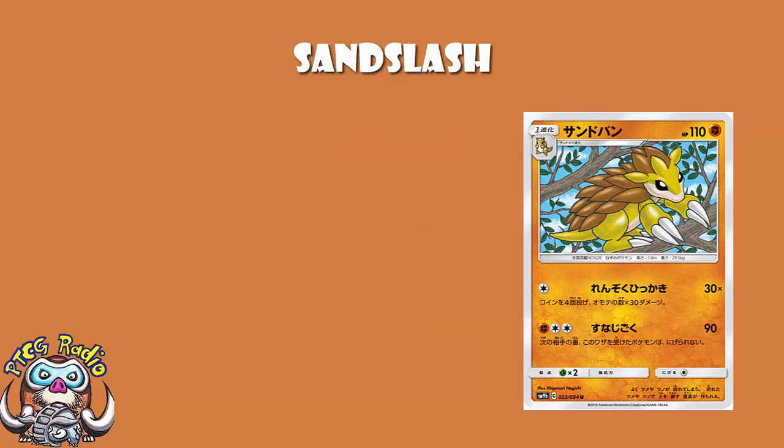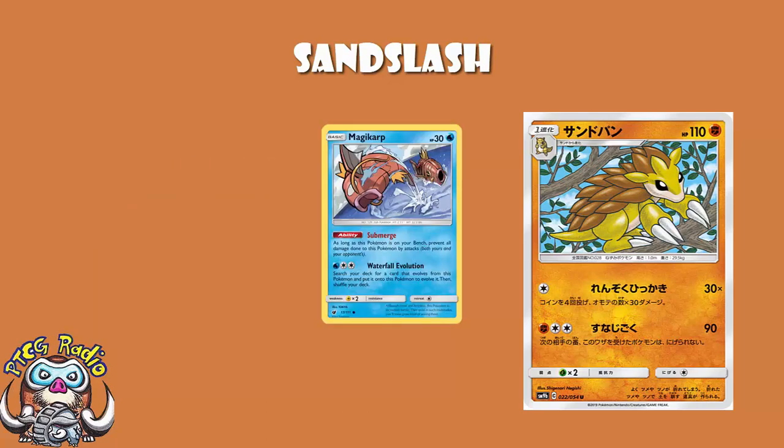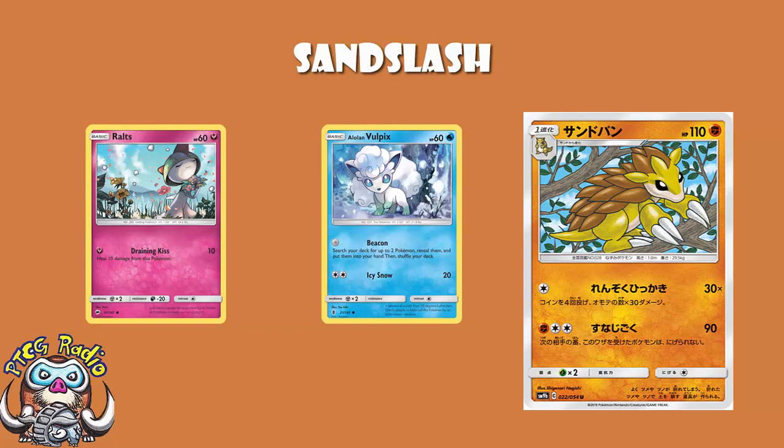The first attack is actually kind of nice if you're feeling a little bit lucky. One colorless energy, flip four coins — this attack does 30 damage for each head. This is mostly quite nice, and you're hitting a whole bunch of really relevant numbers here. One head is 30 damage — if you're lucky enough to see something like a Magikarp in the active, he's gone. Or if you're against something like a Zorua that's weak, he's gone. But then if you add a second head, now you're up to 60, and there's a whole bunch of other evolving Pokemon — things like Alolan Vulpix, or things like Rowlets, they're going. And two heads plus weakness will be hitting 120.